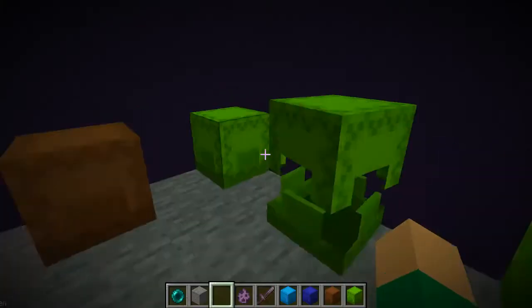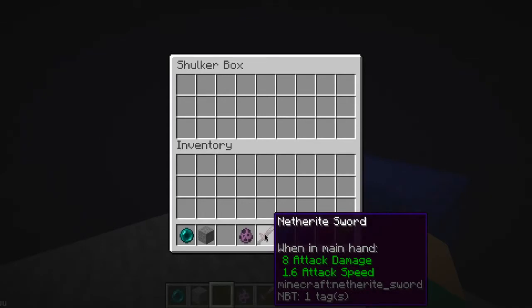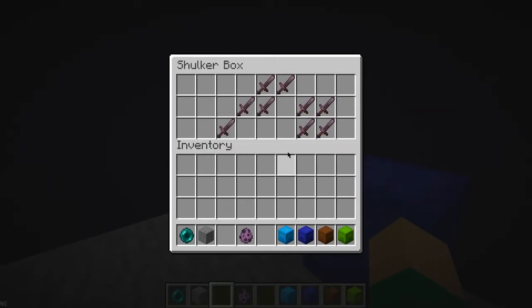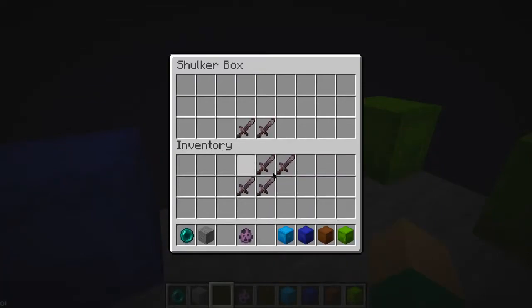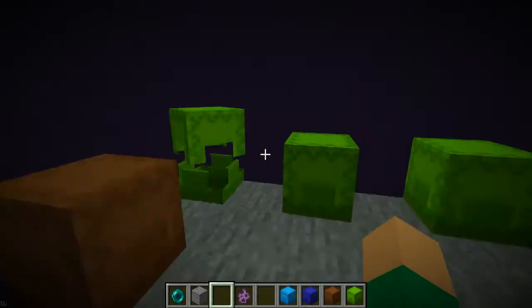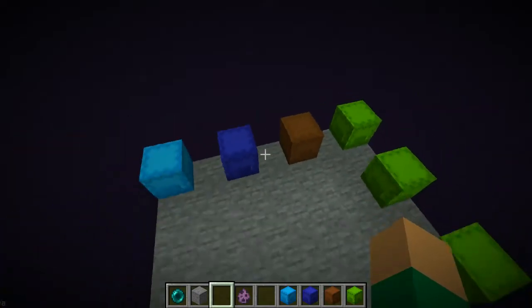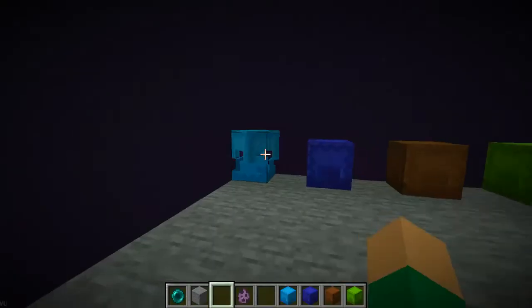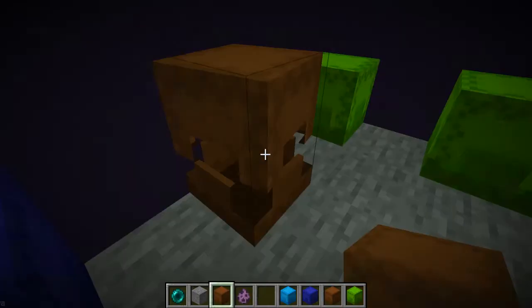As you can see, there are just no more sugar boxes here. I can just put some stuff in. I'm in the right source. Everything looks fine. Shulker boxes work.